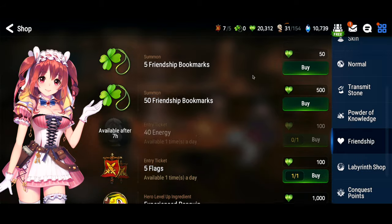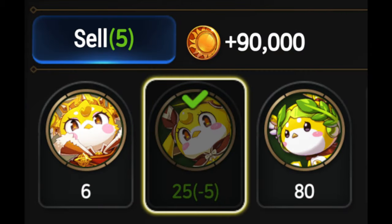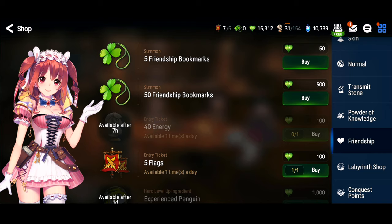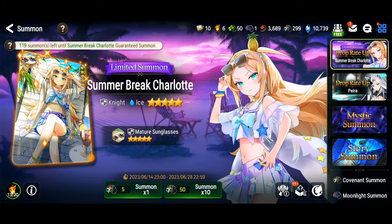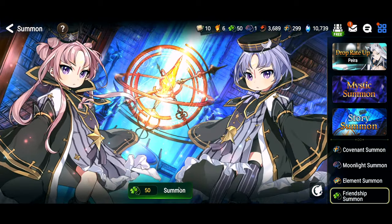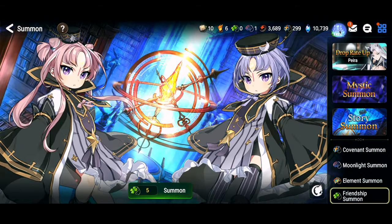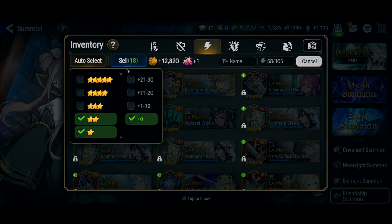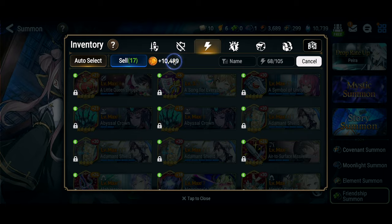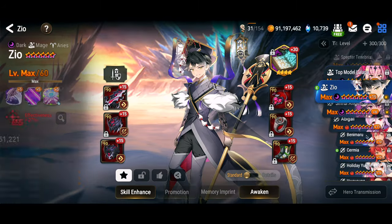In Unrecorded History you also get friendship points. With these friendship points you want to make sure you buy the penguins. You can grab five of these a week and you'll be swimming in friendship points from doing Unrecorded History. You can also use the friendship points to buy friendship bookmarks and do friendship summons. These give you two-star fodder and some two-star and one-star artifacts. It's nickel and dime, but I still factored it in. You can sell the two-star artifacts - there's another 10k gold. Not a big deal; I'd prefer to use these to level artifacts, but I did factor it into the equation.